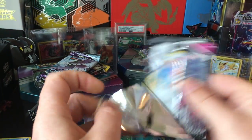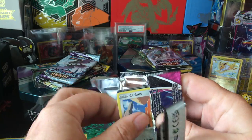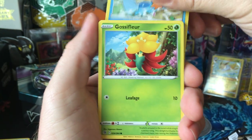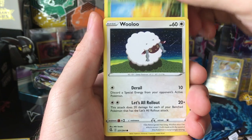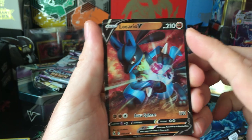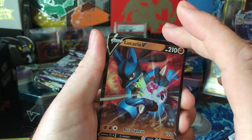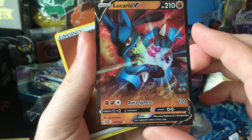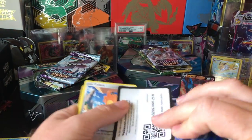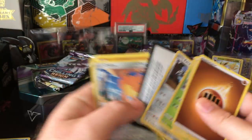Another Fusion Strike — looks like maybe a V in here. I don't like when they peek, but sometimes they want to show themselves before you go through. Gossifleur, Wooloo, Gossifleur reverse, and Lucario V — which is decently off-center from top to bottom — but we get our first hit there. Lucario V; I don't know if I pulled that one before, it doesn't look familiar to me.